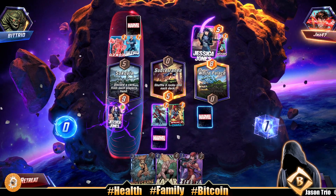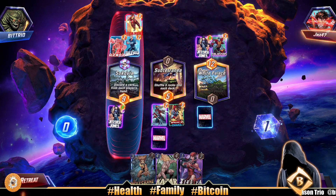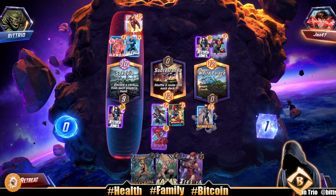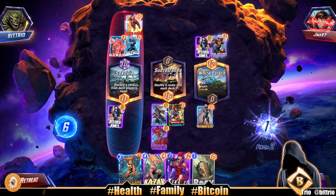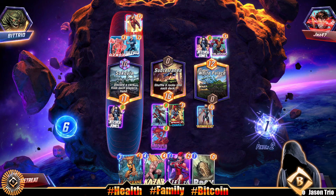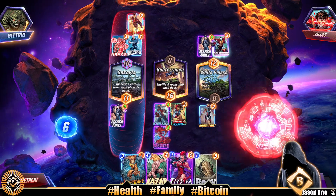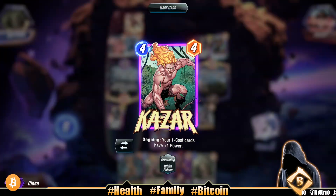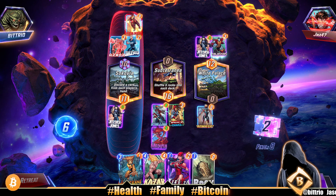It's not looking great for us. Drop an Iron Heart now — double it up. Let's see if Jessica Jones gets pumped up. She does! We take the lead in the left lane, very nice. We got a rock. Is this a six-mana card? Snap it up — we snapped too. Ongoing: your one-cost cards have one power. We don't have any one-cost cards.